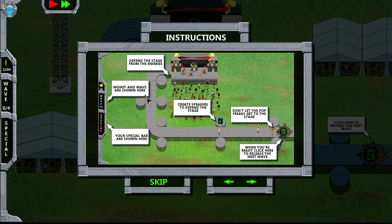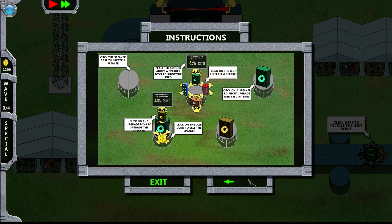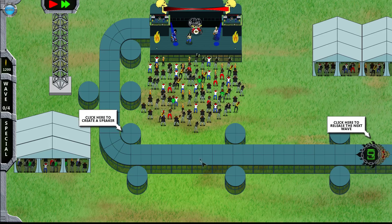Defend the stage from enemies — money and the wave are shown here. A special buy is shown here. Eight speakers to defend the stage, don't let the pop tricks get to the stage. When you're ready to release, click the speaker to place it, place the cursor — got it. Click on speaker to show upgrade and sell options. Sell, upgrade — standard stuff. Next wave, what are you expecting?